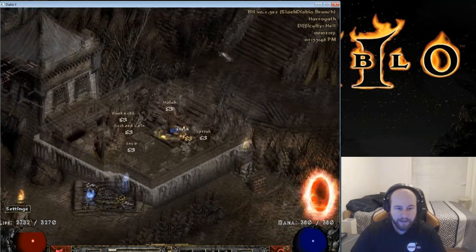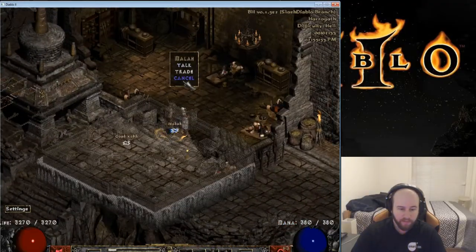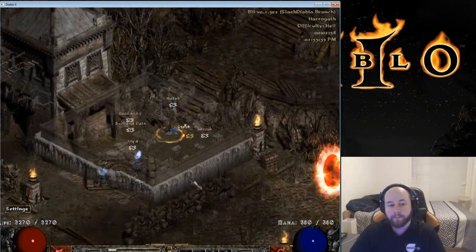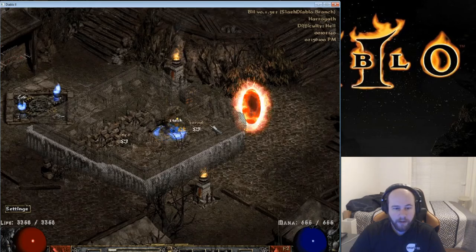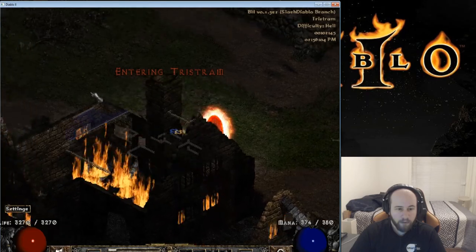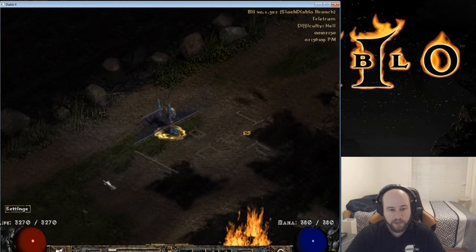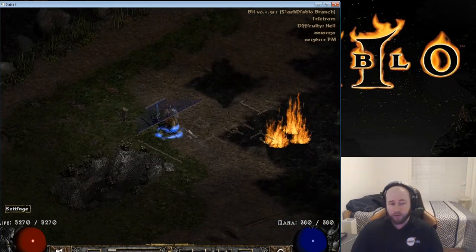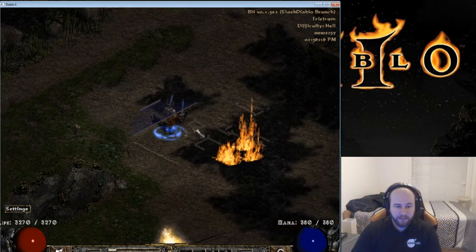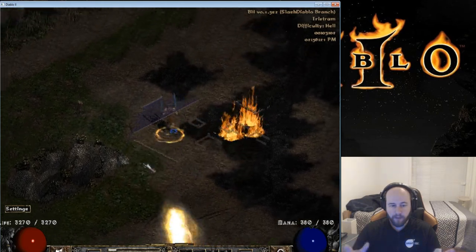Next we're going to switch back to Fortitude, heal up real quick, then try this out. I have a full belt of rejuvenation potions in case I need it, which I probably will. The general strategy is to do Battle Orders one more time to make sure it doesn't go away while fighting the bosses, then pull the bosses away from each other. For those who don't know what Ubers are — it's basically the Uber version of Mephisto, Baal, and Diablo. You can see Baal right down there. We're going to try and draw them out, which does take a little while.